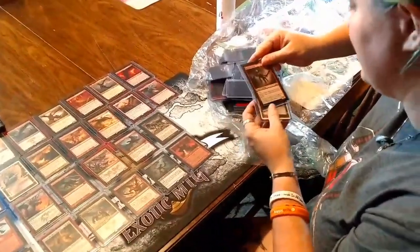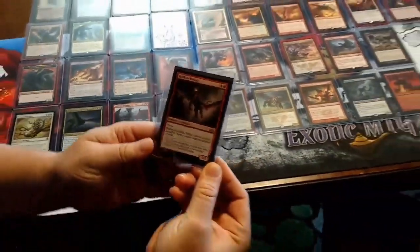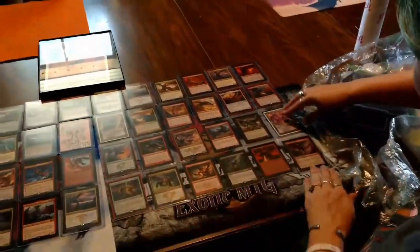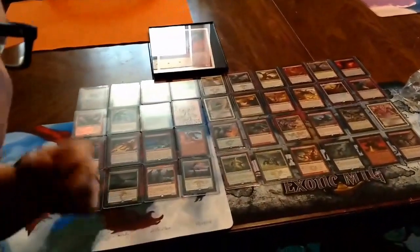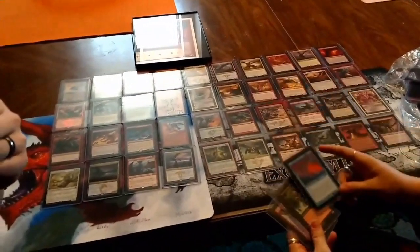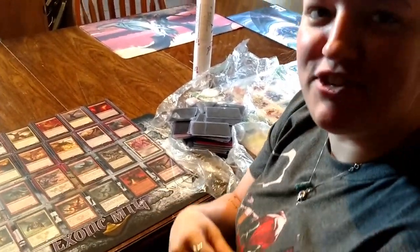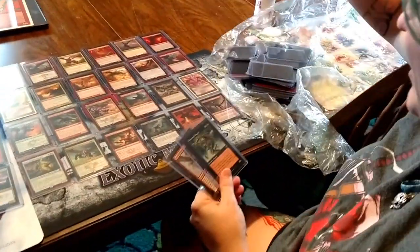We got so many dragons. Oh, Hellkite Whelp — look how cute it is! It's so adorable — it just does damage, even a cute amount of damage. All right, I'm going to start laying them on top now. We have another half a stack and I'm running out of play mat. We'll pause and start a new video — Marcus, you'll have to edit it. Quicksilver Dragon!